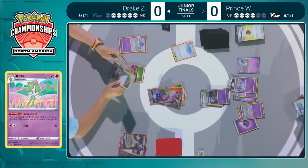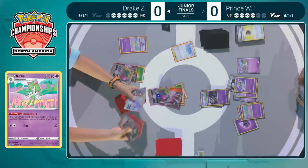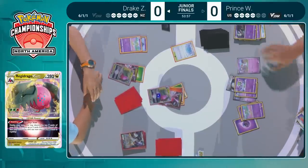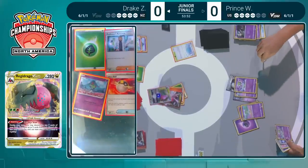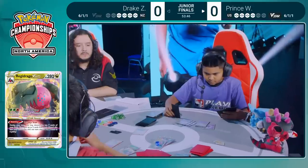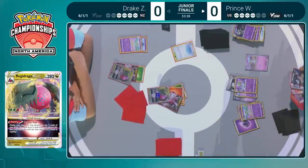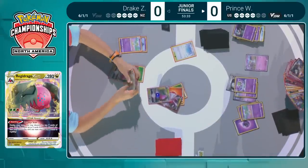We haven't seen it — not once. This is his real opening to get the Gardevoir and the Mewtwo V-Union. He does have Ultra Ball in hand and also Rare Candy. If there's any time to do it, now seems like a great one. Eyeing up the options — Rare Candy into Gallade could fetch out a specific supporter. It's going to be that Rare Candy into the Buddy Catch Gallade, and with Pal Pad being played you can guarantee quite a few different supporters pulled out of the deck.